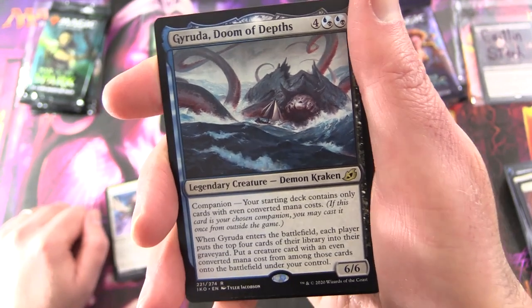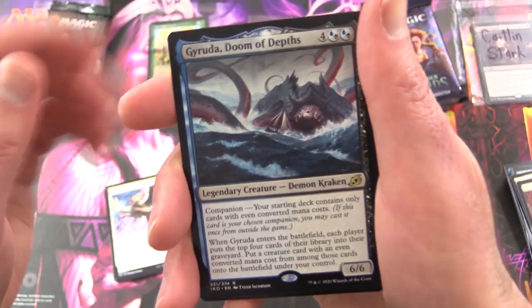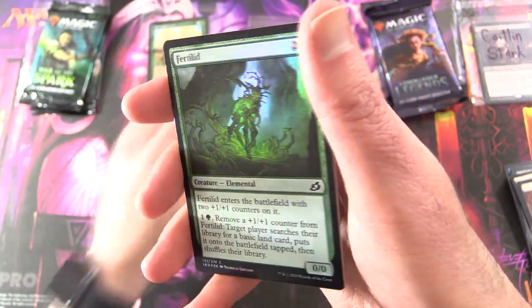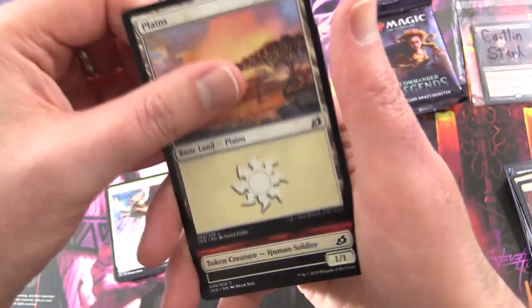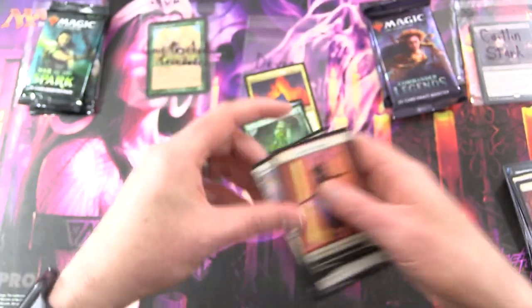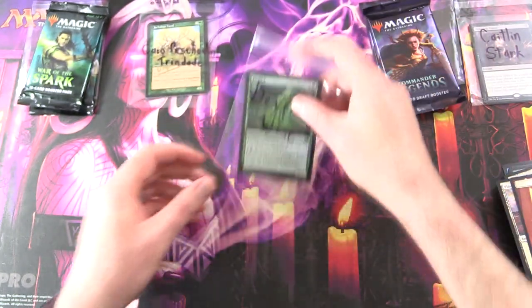Some nice milling action there. And I actually did a Deck Tech on this guy a while back — I'll chuck a link in the corner in case you missed it. And a Foil Fertilid, along with a Plains and Human Soldier token. All right, so there we are, Devon.